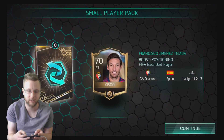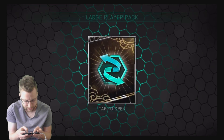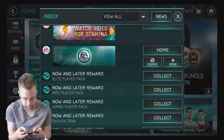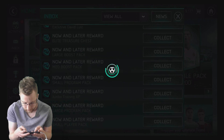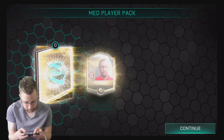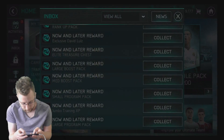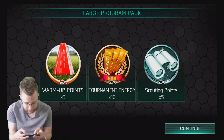I can't wait to put O'Black in the team. We're gonna start off with a very nice team going into the large player pack again. Can we get an elite? No. We're not doing so well with our elite luck on these different player packs. We still have a lot of rewards to go, so let's get to the bottom and maybe get a little better luck. 72, 71 - nothing. Small player pack. Let's just reveal all on some of these ones since we're not getting a whole lot anyway. Large program pack - five scouting points.